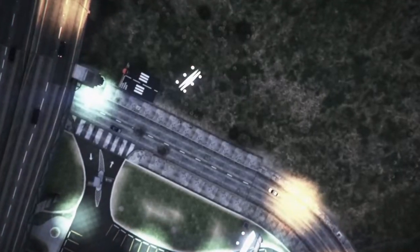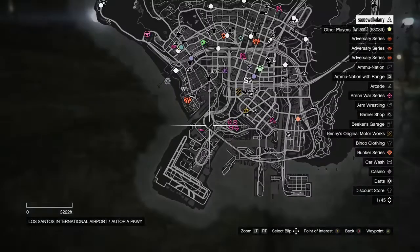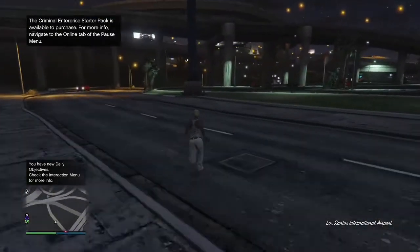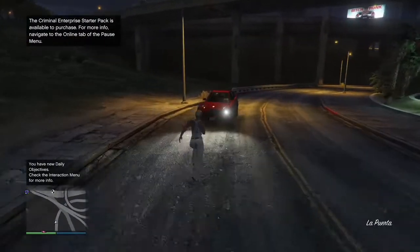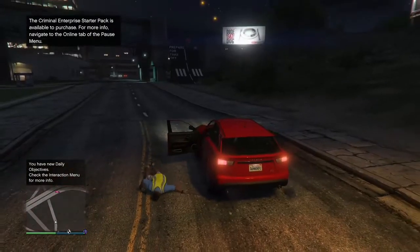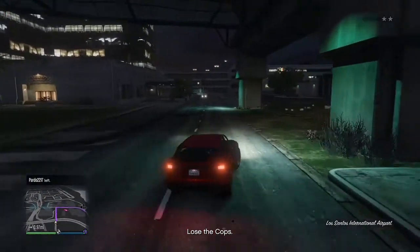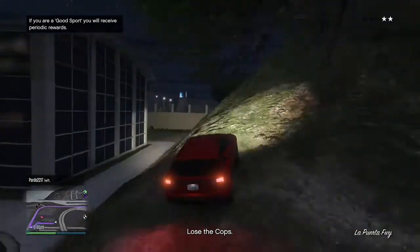When you load inside of your new session, open up your map and check to see if there are any clothing stores. If you do see clothing stores, make your way over to any of them — it doesn't matter which one. If you don't see any clothing stores, find a new session or just switch sessions and the clothing stores will be there. Once you see them, make your way over to the nearest one.